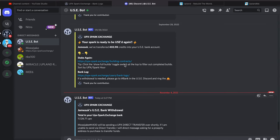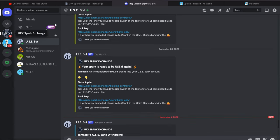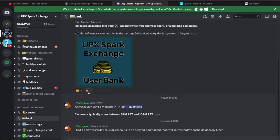The clever thing about this is it's all linked up to Discord. So I went on the Discord which is linked up to my UPX Spark Exchange account, and I rang the bell. If you go up here — yes, you ring the bell and then it looks at the amount you've got and then they're going to transfer it to me.